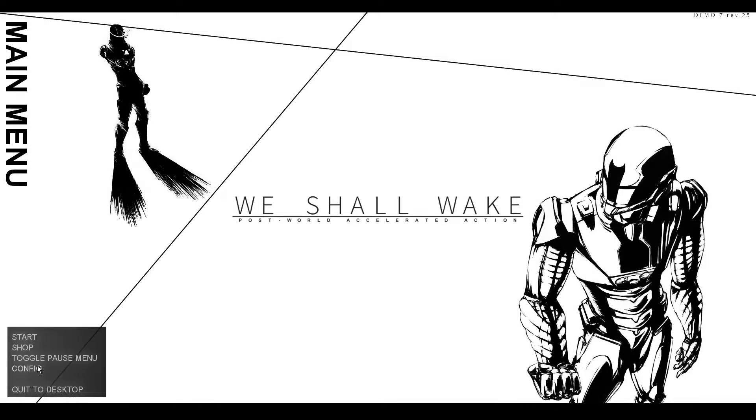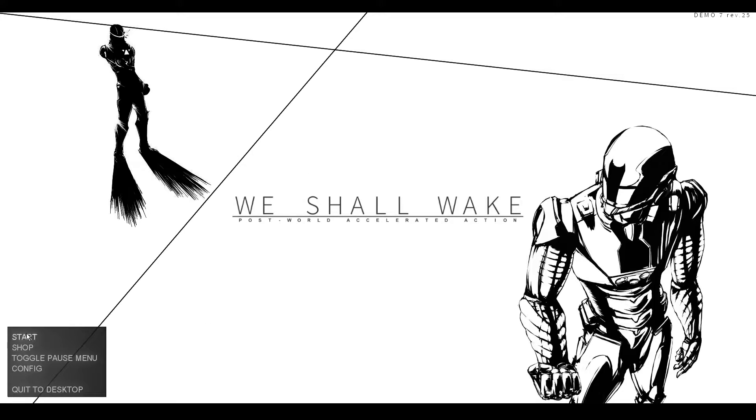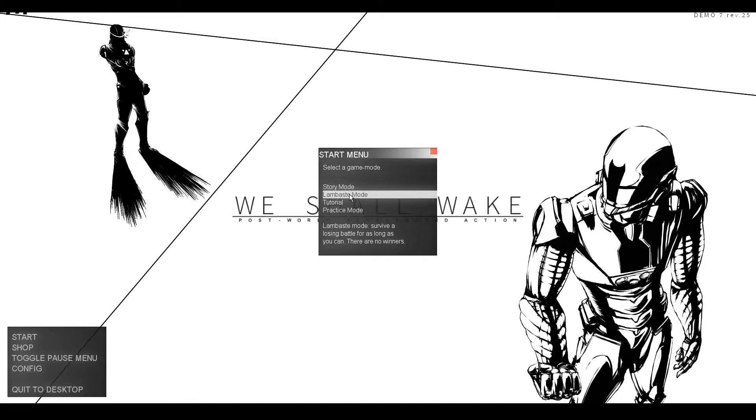How do I do that? Let me check the controls. Hand-based attack, leg-based attack - so left mouse is a hand-based attack. Use weapon - alt. Left alt, all right cool. Let's try it again.